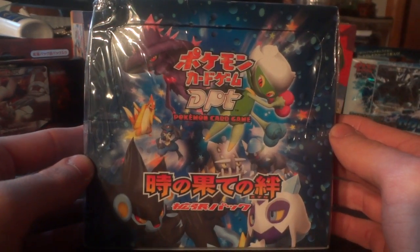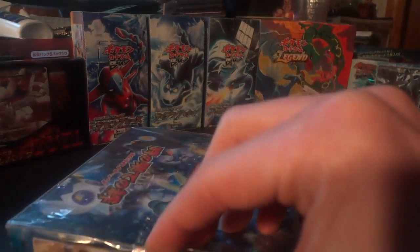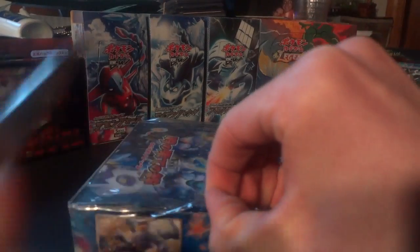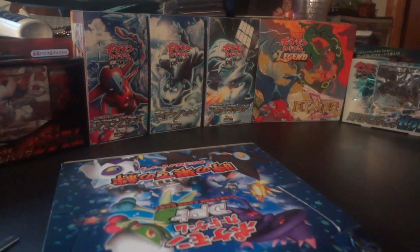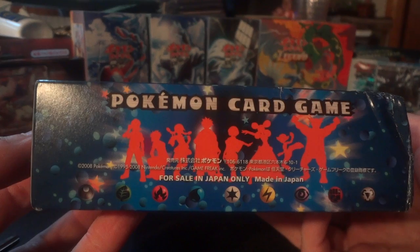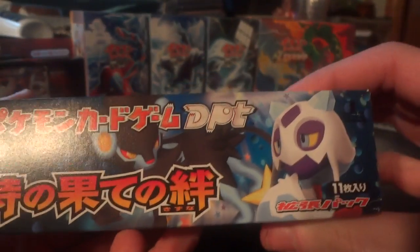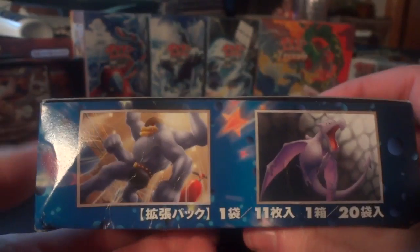This is the Japanese set that spawned Rising Rivals in English. There's tons of great stuff in this box. It's kind of beat up on the corner, but as long as the cards on the inside are okay, that's what matters. You will notice some boxes from recent openings in the background — Reshiram and Zekrom promo boxes, Clash of the Summit, Plasma Gale, Thundernuckle, and Spiral Force. I think those are all up on my channel.